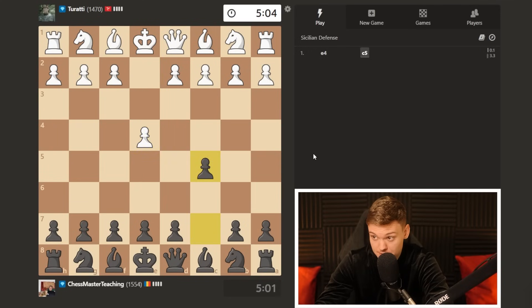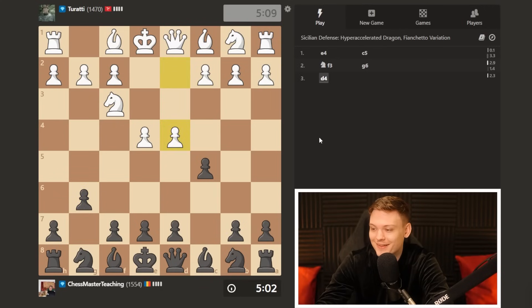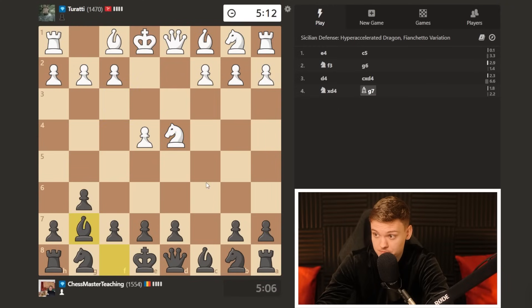Back with another Sicilian, trying to get an Accelerated Dragon — it's like almost finding a wild panda, not very simple. Open Sicilian, gonna be taking. We have the knight capturing, gonna complete the fianchetto, and knight e6 is pretty much coming on the next move no matter what.